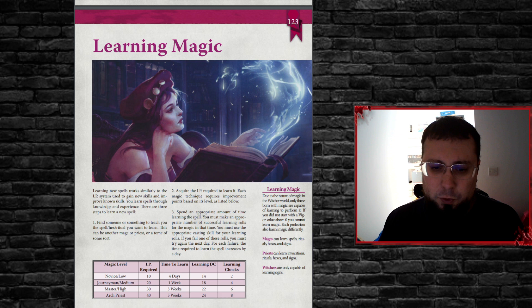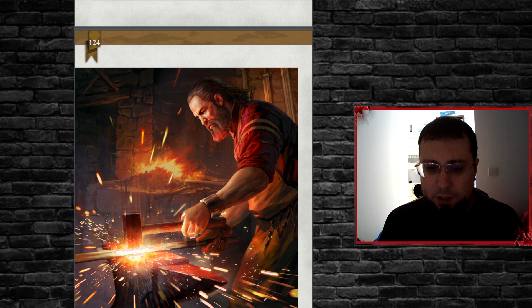Learning magic: to learn a new novice or low-level spell takes 10 IP. It takes four days to learn to really cast a spell. You'll be doing a learning difficulty check of 14 each time, and you get two learning checks to succeed. To advance to journeyman, master, high, and archpriest levels, you can see it requires progressively more points to advance your magic training.